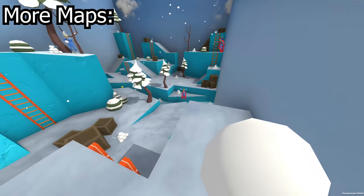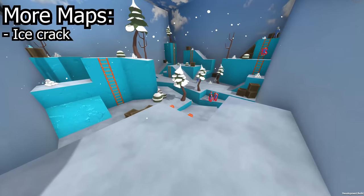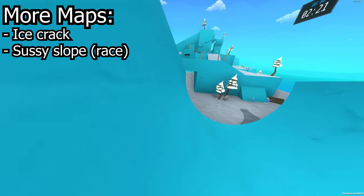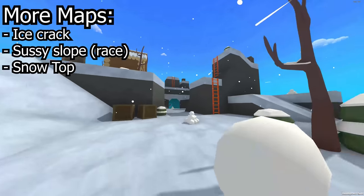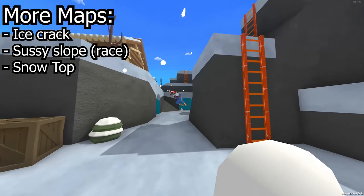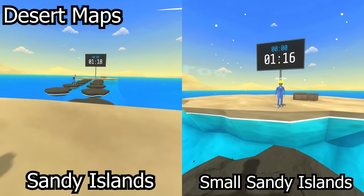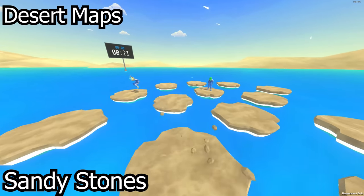Alongside these dodgeball maps, there are also some additional maps for other modes. Ice Crack is a large ice map with a large crack in the middle that can be played with most common modes. Sassy Slope is a race map that starts with a big icy slope. Snow Top is a map with a very cool tunnel. And there are three desert-based maps — Sandy Islands, Small Sandy Islands, which are stepping stones maps, and Sandy Stones for floor is lava.